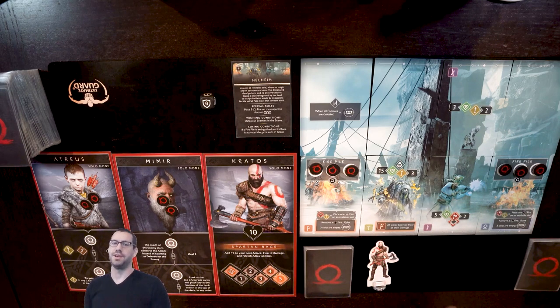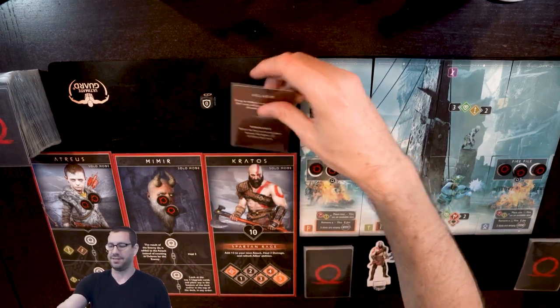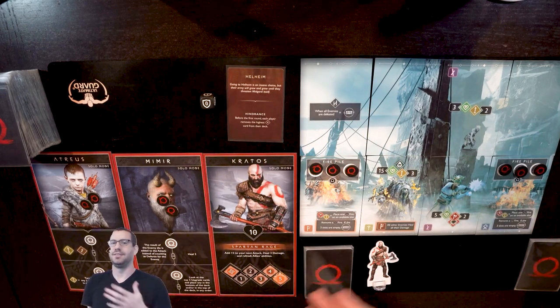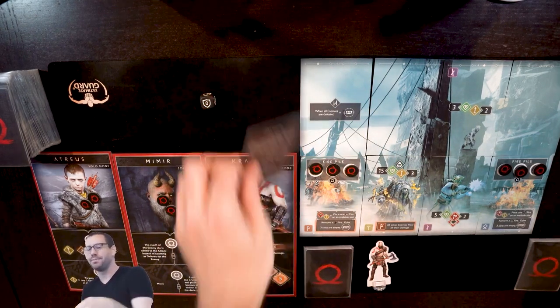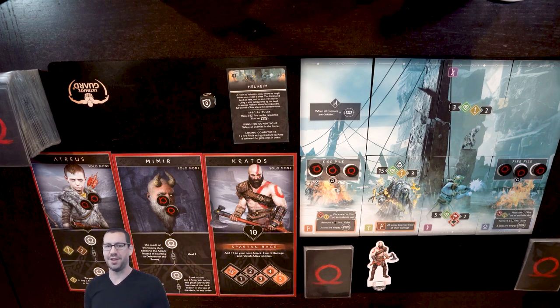Normally in a full game I would be working my way through a pyramid of boss fights, starting with the first boss and moving on to the second boss and up until a final boss. Each of those bosses has a scenario card that has consequences for not fighting them, so as you work your way up you accumulate consequences and everything gets a little bit harder, in addition to the fights getting more complicated. But for this video I'm just going to do one boss fight and show off the solo mode, which is why I have Kratos, Mimir, and Atreus over here on the side.